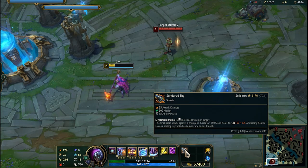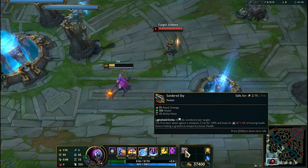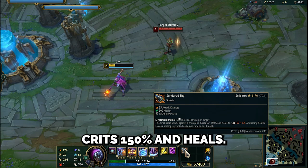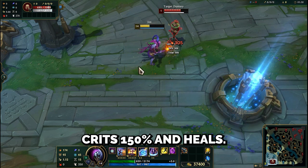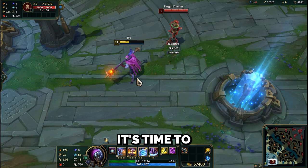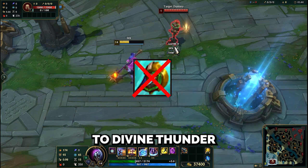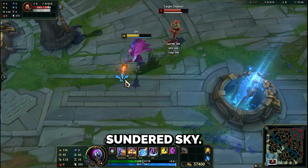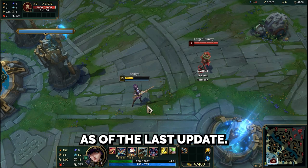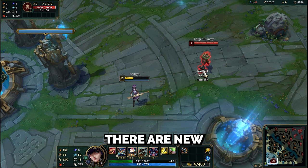Sundered Sky provides attack damage, health, and ability haste. Its passive marks an enemy, and your first basic attack crits for 150% and heals. It's a good heal and only has a 6 second cooldown. It's time to say goodbye to Divine Sunderer and welcome Sundered Sky. However, it does not work with ranged champions as of the last update.